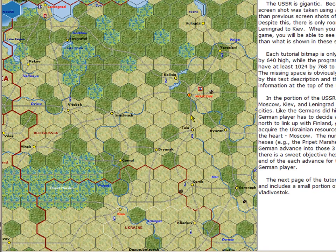This is the USSR. It is far too large to show on one screenshot. The capital is Moscow. Up in the north is Leningrad, and those are both objective cities. The third objective city shown here is Kiev, down in the south. What is important about the German invasion of the USSR is the Pripet Marshes. The Pripet Marshes were a major obstacle to the Germans when they attacked the USSR; they sent some of their forces north through Belorussia and some of them south through the Ukraine.